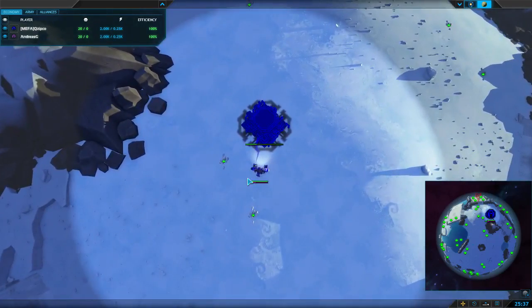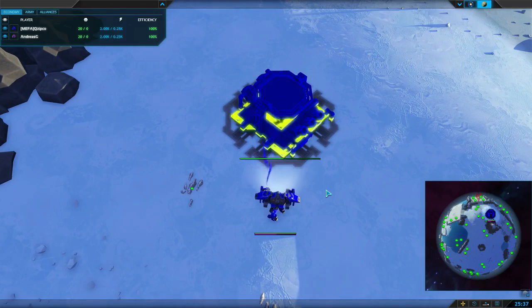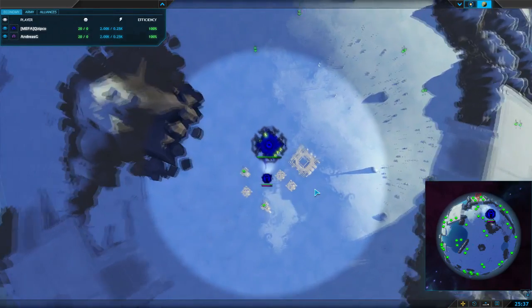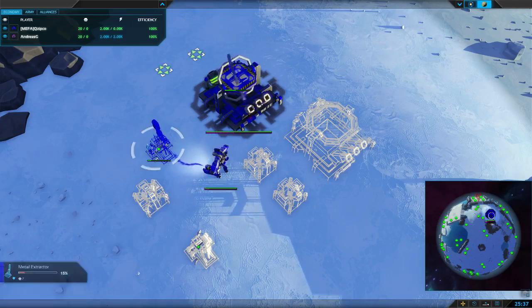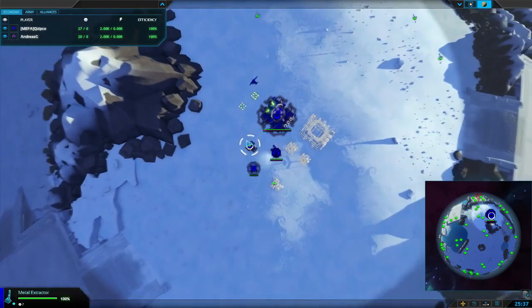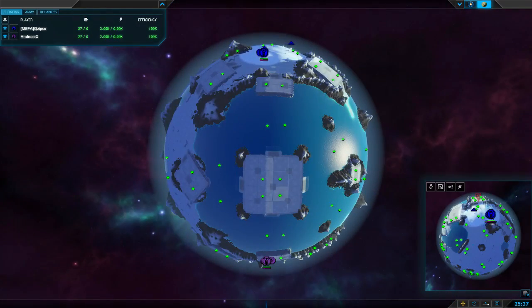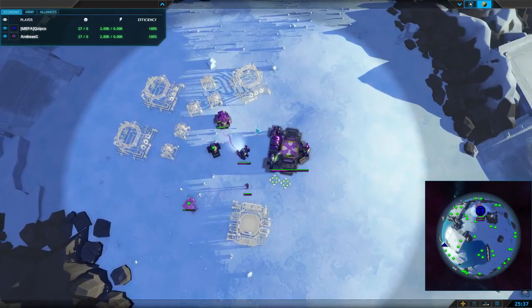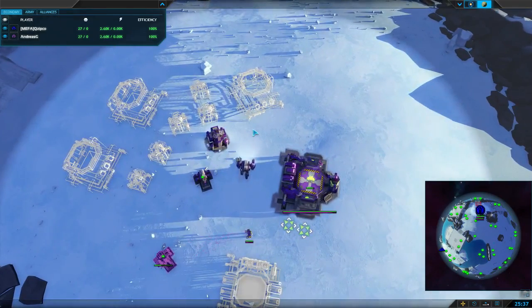So what have we got? It's a 1v1. Kzipko making his way back into PA on the north spawn of Frozen Oreo Yogurt in blue. Air 1st, Air 2nd. Scouts coming out, air fabs as well. Now the south spawn — you've got Andreas G. What's first? Traditional meta. Looks like Air 2nd. Indeed it is.